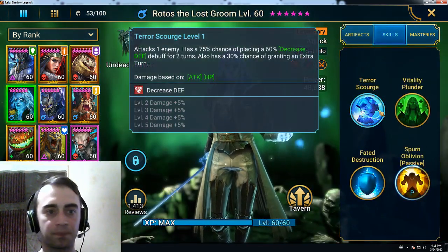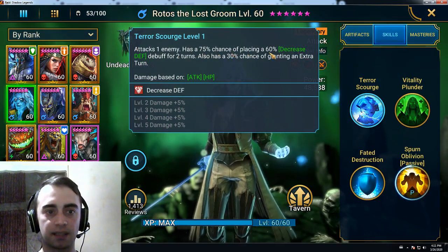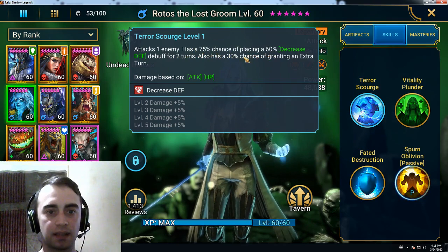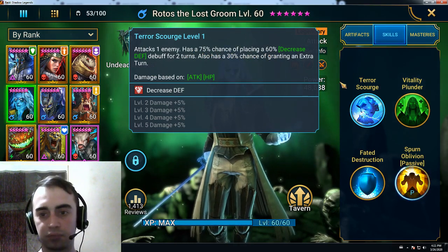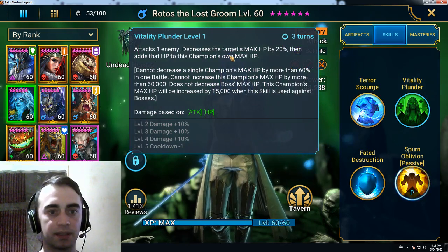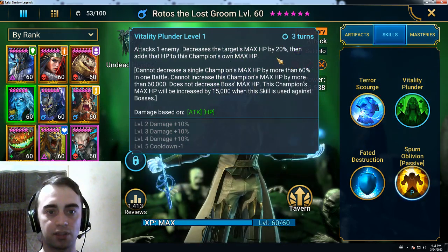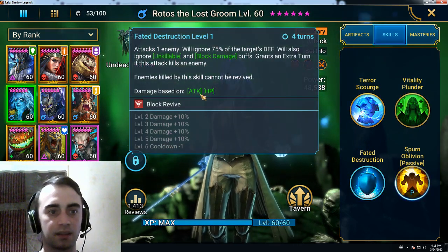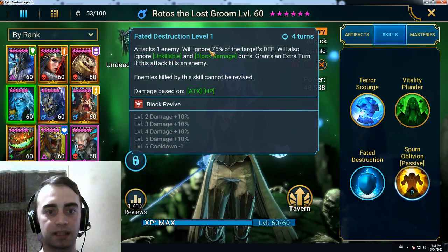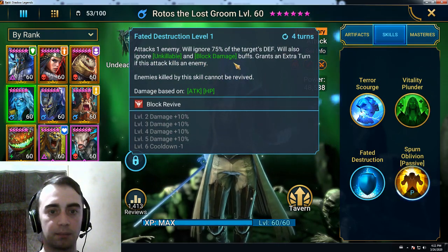Let's check his skills first. Attack 1 enemy has a 75% chance of placing a decreased defense debuff, and also has a 30% chance of granting an extra turn. Pretty good. Attack 1 enemy decreases the target's max HP by 20%, then adds that HP to this champion's own max HP. Attack 1 enemy will ignore 75% of the target's defense, and will ignore unkillable and block damage.